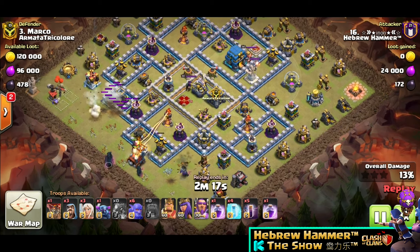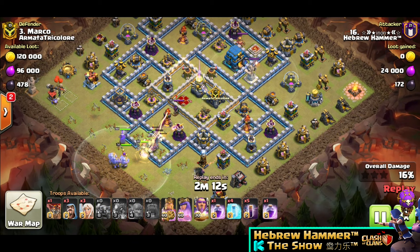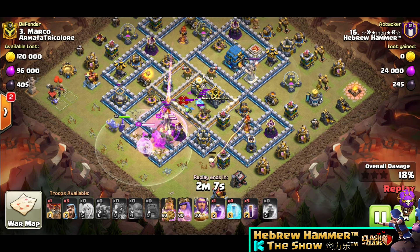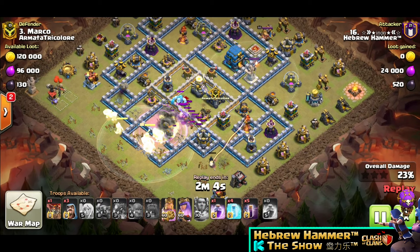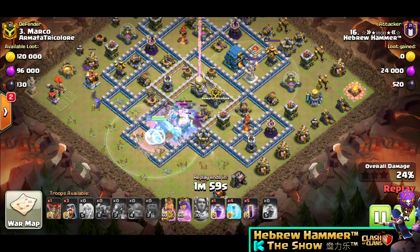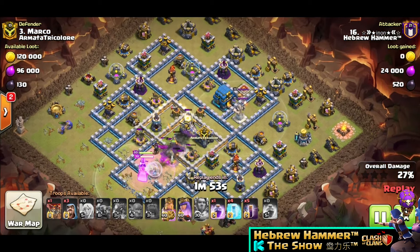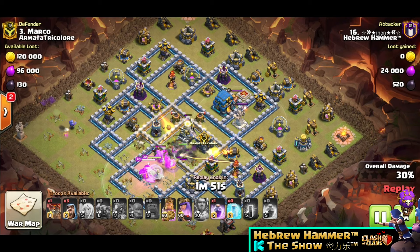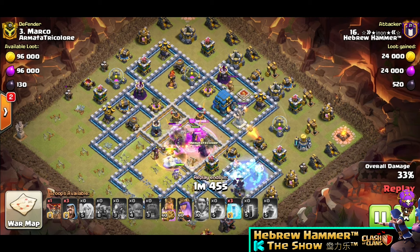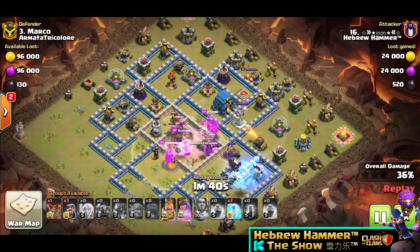Now we can put all the rest of the troops, and after all of that you can put the healers. The bat spell you should use after you get the Eagle Artillery — right before or right after. And of course the Freeze spell is better to save for the Wizard Tower. Now the bat spell and the Freeze, and we start the clean up from the bottom with the bat spell.